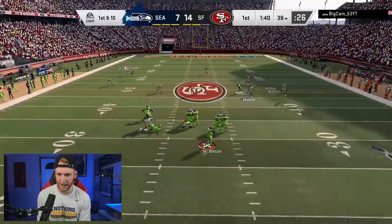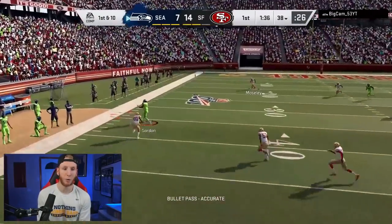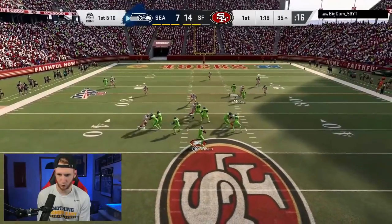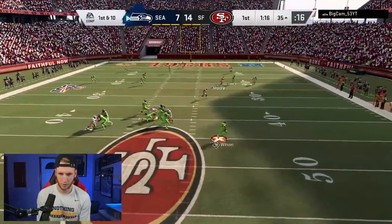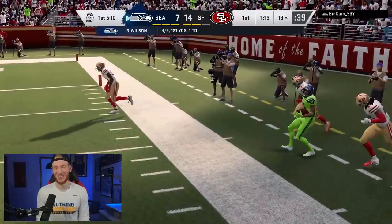We have to watch corner routes ourselves — we have a deep half this time, not to give up any deep passes. What a read! We've got our spy for Russell Wilson. I'm watching corner routes... just kidding, I gave it up. I said I'm watching the corner and I give it up. Nice play. I wasn't ready for the run — good tackle. I'm ready for the run this time.